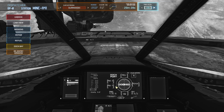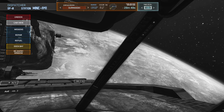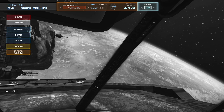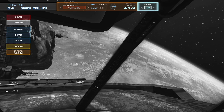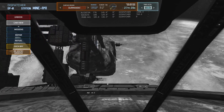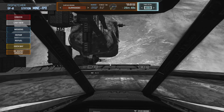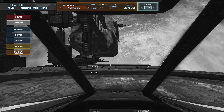In this video, I will demonstrate how to depart from a station in Flight of Nova and re-enter the atmosphere and land at a specific ground base. In this case, I have picked the base named Sermanski.